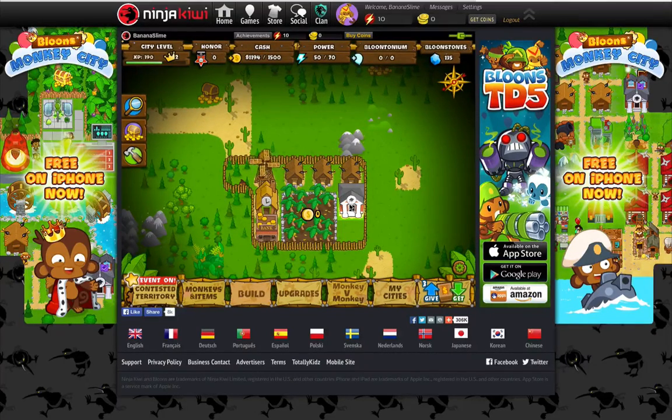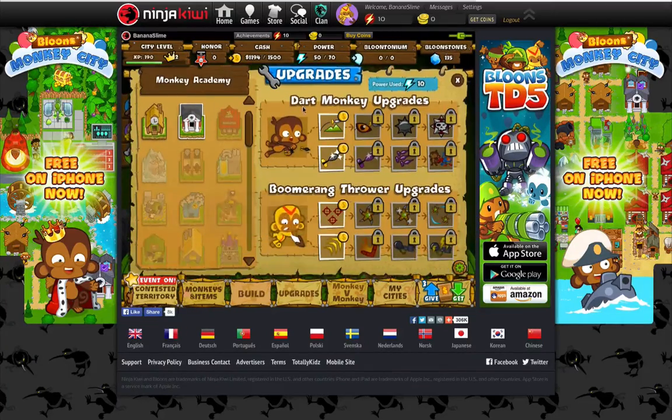I thought, what the heck, I'm just going to do this and play this for a video. So I just bought this — it's an upgrader. There are Monkey Town Halls that allow you to get the dart throwing monkeys and the Monkey Academy.